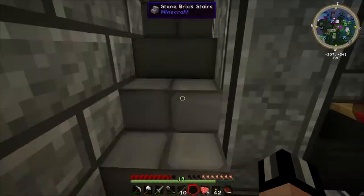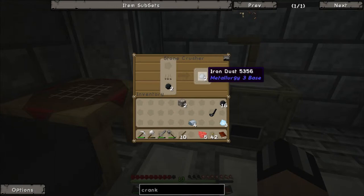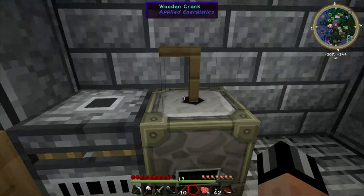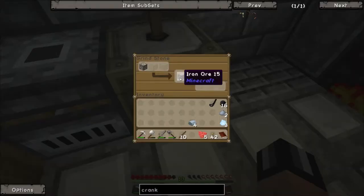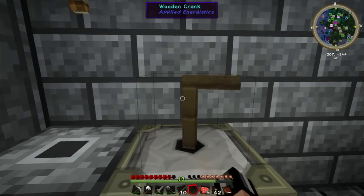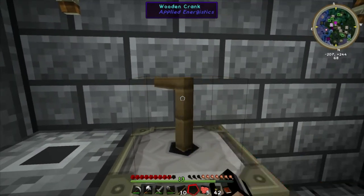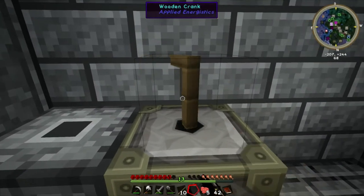Let's not touch the crank until we've got some ore. This iron ore is crushed up into two iron dust — that's good. If you put ore in the top and then keep right-clicking the crank, it puts one iron ore in the middle and starts processing. You can put more than one type of ore in the top and get a chain going. That's pretty quick — we've got two iron powder now.